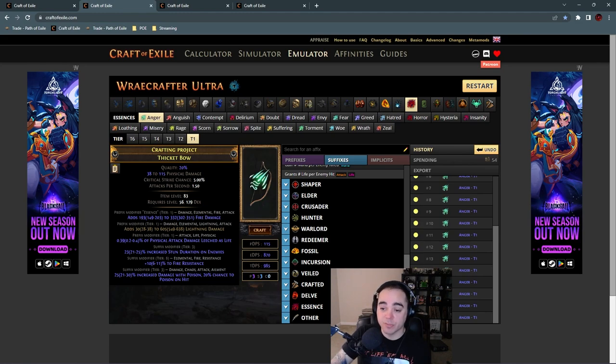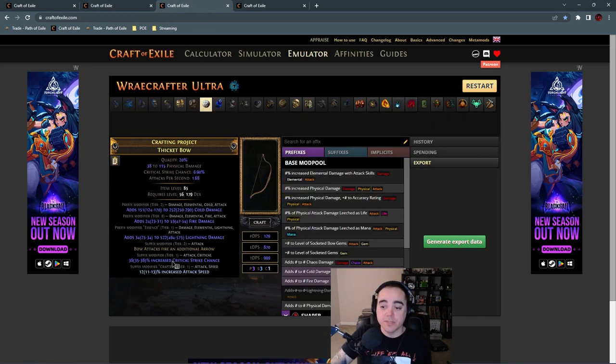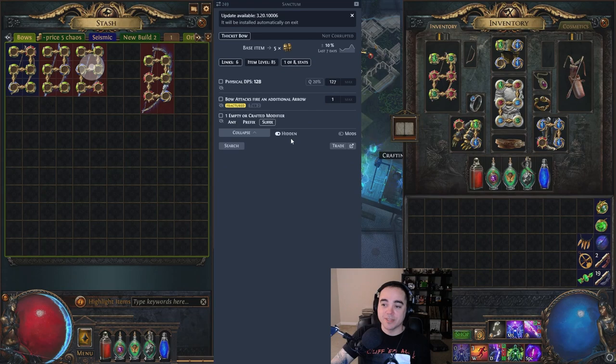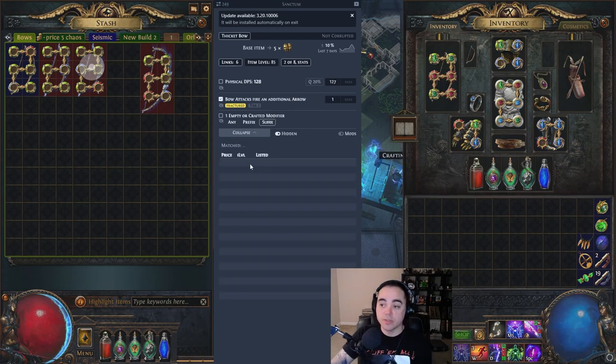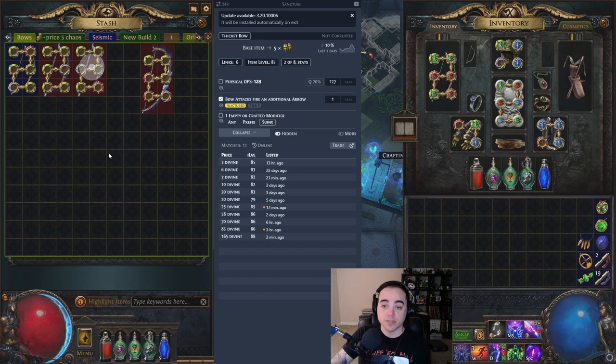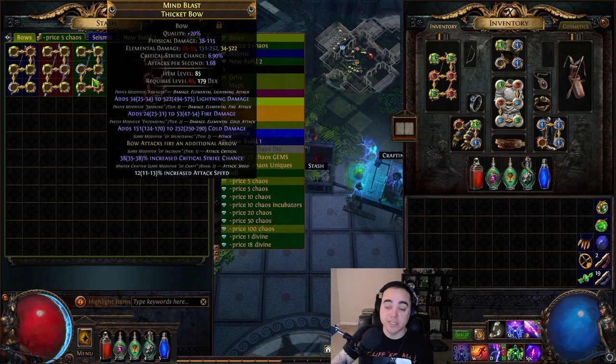A higher budget version uses a thicket bow with crafted or fractured 'bow attacks fire an additional arrow.' The version with two additional arrows is about 50 to 70 divine, so we'll go for one — around three to ten divine. It's more expensive because it's fractured, and you also have to use a Deafening Essence and hope to hit a high tier of at least one element and a medium-to-high tier of another. This one has Deafening Essence of Wrath spammed to get tier two cold damage and tier eight fire damage — not great. I got lucky and hit tier one crit strike chance with no additional suffix, so I just crafted on increased attack speed.